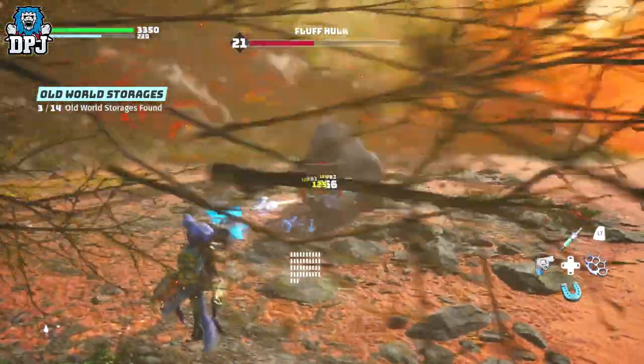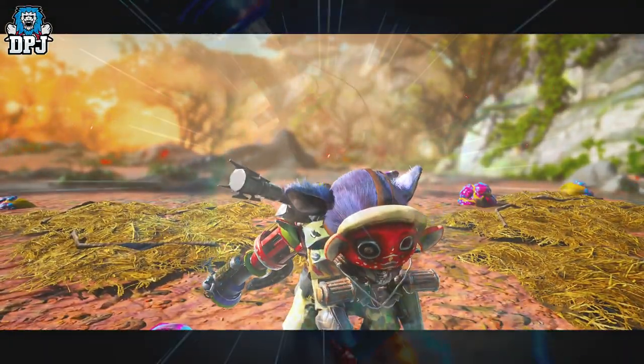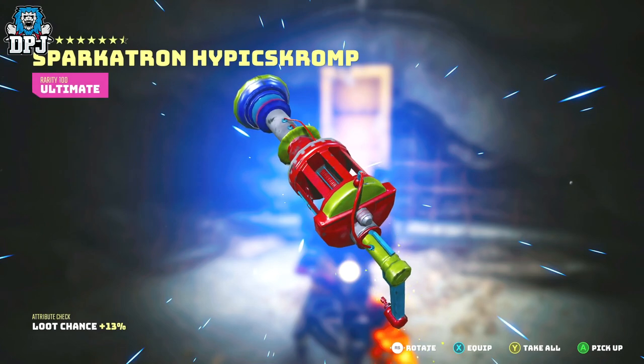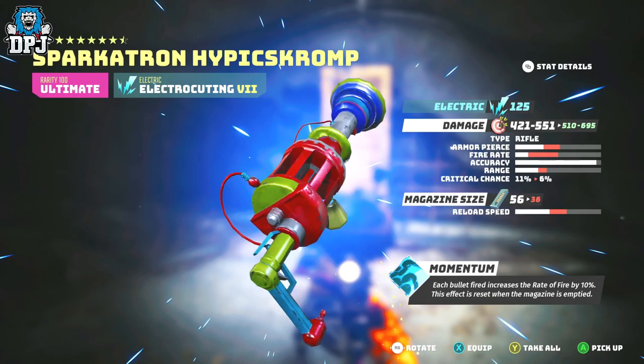The Sparkotron is a rifle offering electric damage. It also comes with momentum — each bullet fired increases the rate of fire by 10%. This effect is reset when the magazine is empty.